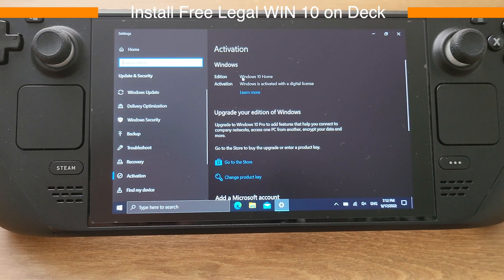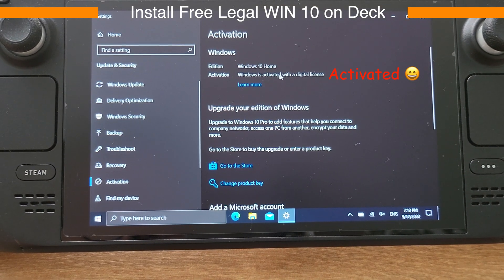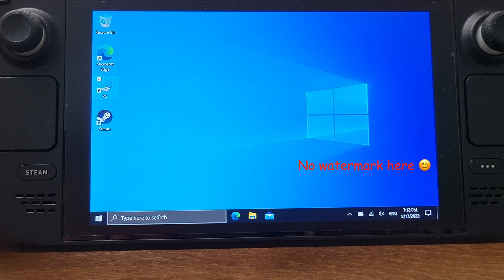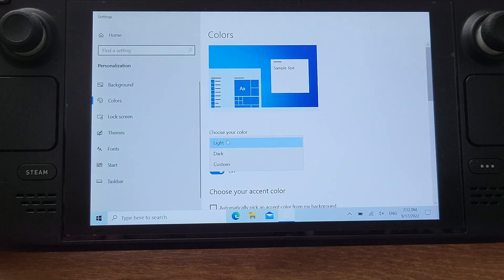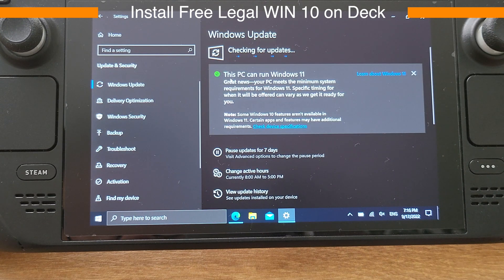I just want to show that my deck is running a completely activated Windows 10 by Microsoft. There is no watermark on the desktop, and I can change the theme to dark mode. Also, I am eligible to upgrade my Windows 10 to Windows 11. So this is completely activated Windows from Microsoft. If you followed my video, you should be able to get the same results.